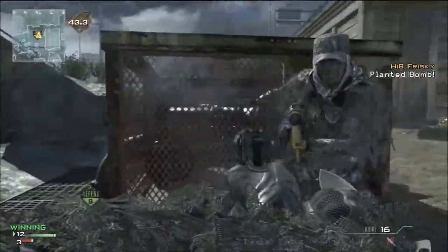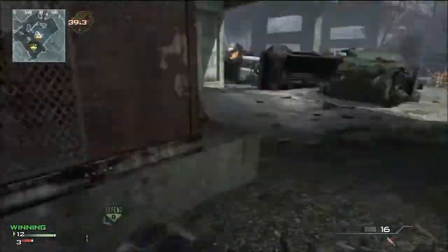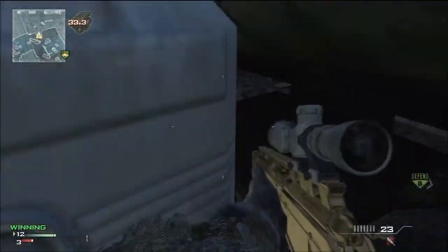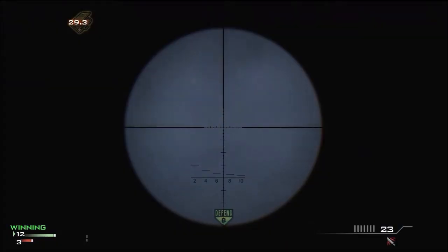I actually hit this spot online already, and it was pretty awesome. It wasn't the game-winning kill though — it was a 1v2 clutch, and I only killed the one guy. I was hoping the kill cam would be there, but it wasn't. But stand in this corner, look straight up over B, and throw your knife.